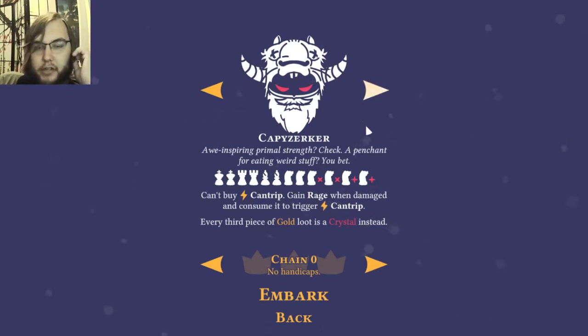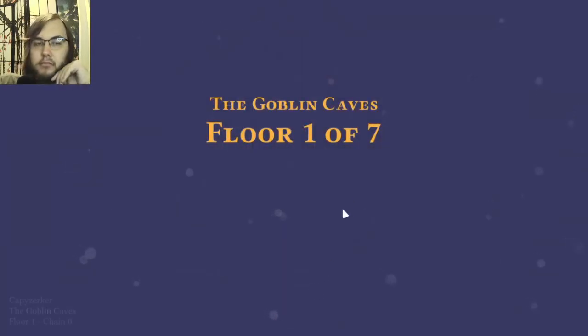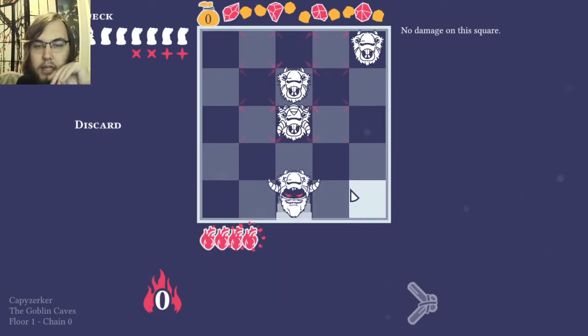So the Capybara Zerker is even weirder. Every third piece of gold is crystal health. You gain rage when you're hurt and that gives you cantrip — you don't get cantrip otherwise.